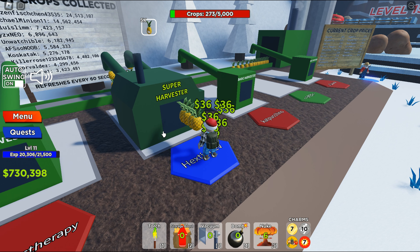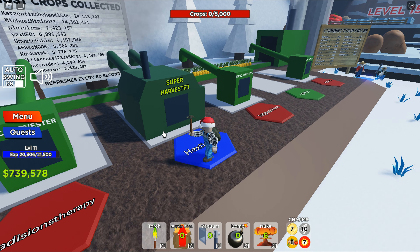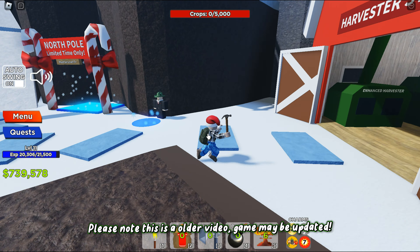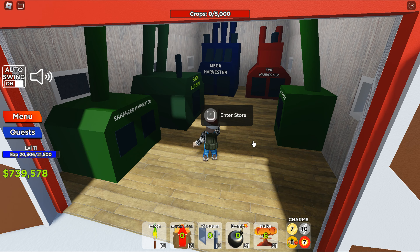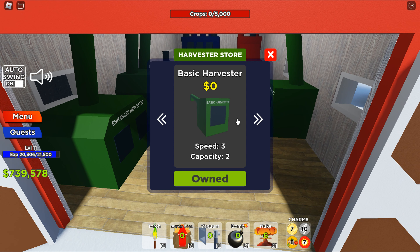The game kind of lags — I don't know what's going on. It was fine when there weren't that many players on it. Anyways, basically you would start out over here, and this is where I bought the harvesters. You start off with the basic one, I've purchased the enhanced harvester, then the super harvester. There's an epic harvester which is 6 million and then a 15 million one.